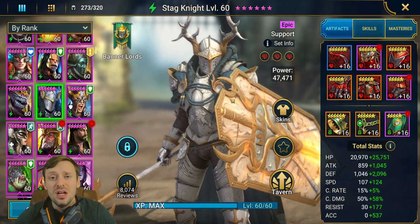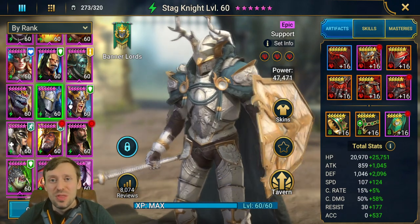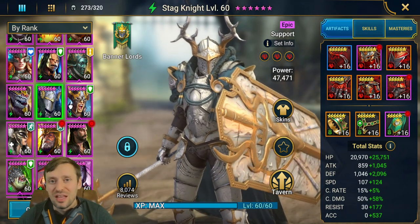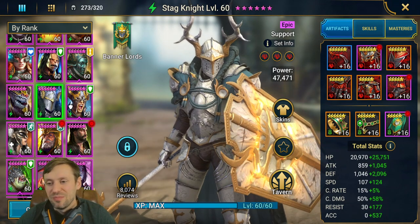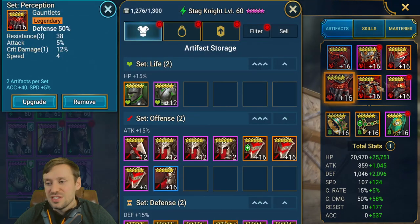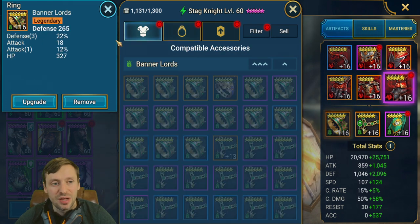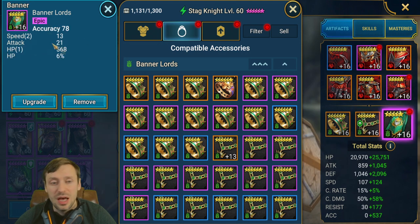Let's check out the team's gear and stats. First up, Stagnite — I actually had to re-gear mine for this boss. I must have spent about 30 million silver rolling gear and re-gearing champions. For gear, we've gone defensive gloves, accuracy chest, speed boots, defense ring, HP amulet, and an accuracy banner.